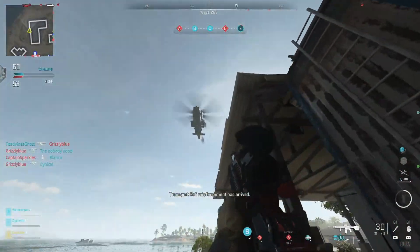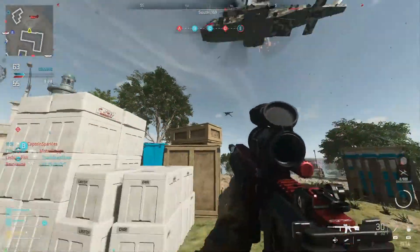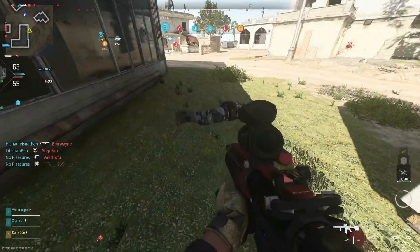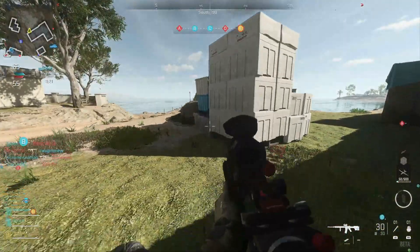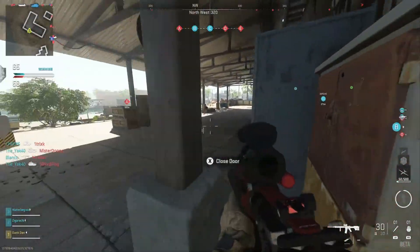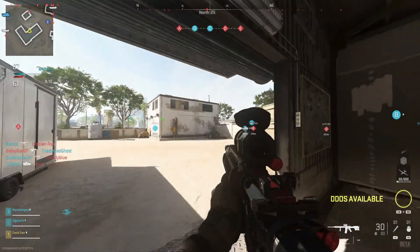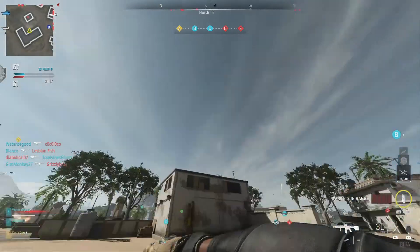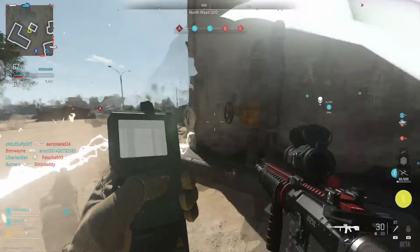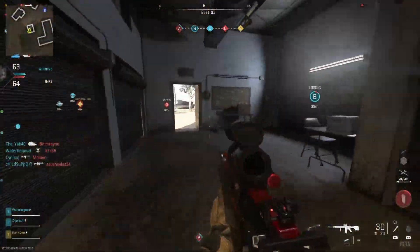Now for the Ground War maps — some of these will be repeats of the 6v6 maps, which was a smart decision. One returning from the beta is Sa'id, a city in the middle of nowhere where you were able to beat the ever-living hell out of people. There are a lot of high areas and buildings — high enough that you have to keep your eyes open not just in front of you but above you as well.